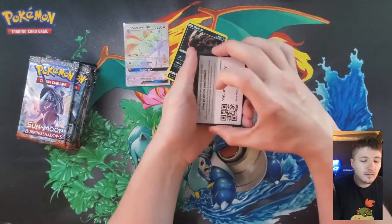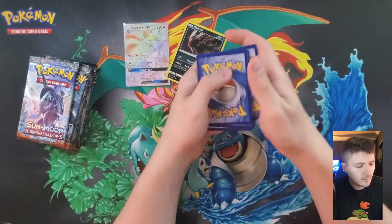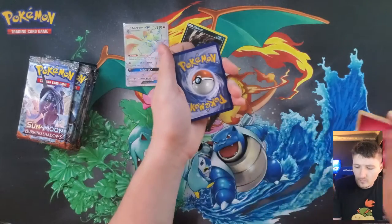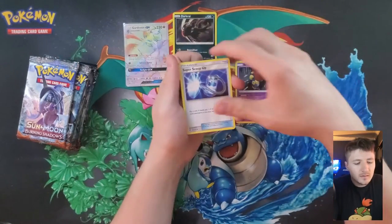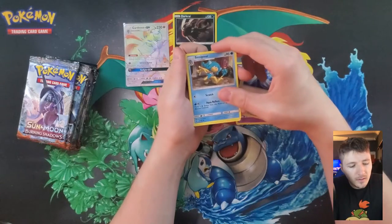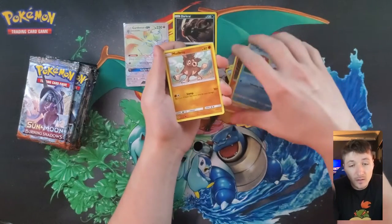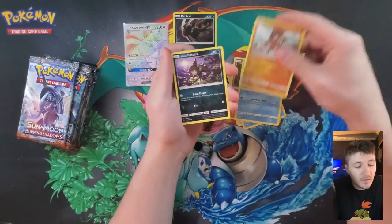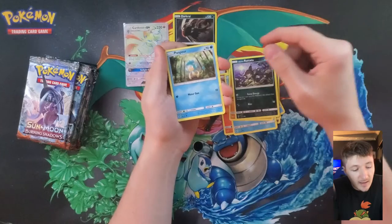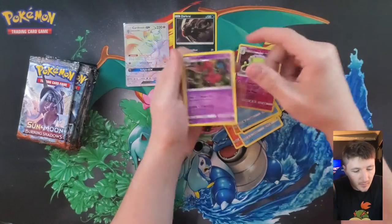I just realized I'm flying through these packs - we already got one good card out of it. Energy has been pulled, so Viper, Super Scoop Up, Simipore, Pansear, Magikarp - hashtag Magikarp army - Nidoran, Mudkip, Ratata, Panpour... I can't even read the name correctly, and then we got a Wurmple.